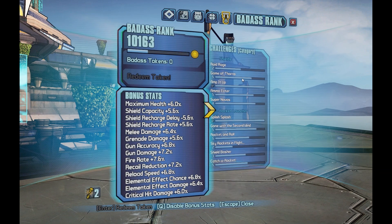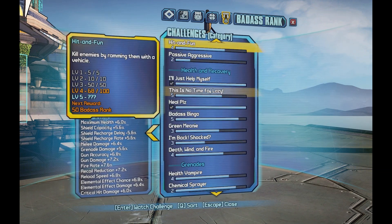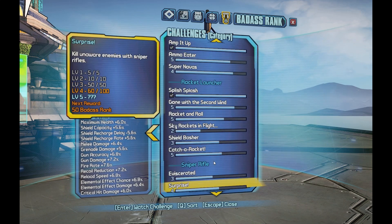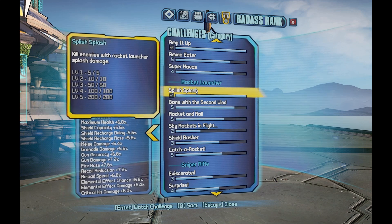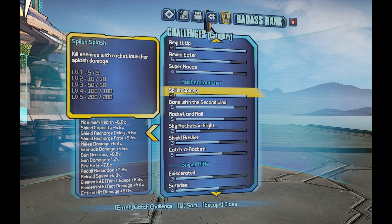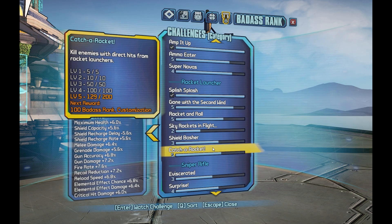You're going to go to your badass rank menu. You're going to complete all of your normal challenges here to level 1. Now, one thing you're going to keep in mind — this is what I had a problem with — is the Rocket Launcher Challenge Splish Splash. You have to get that to level 5, which unlocks another challenge down here that you can get to level 1.